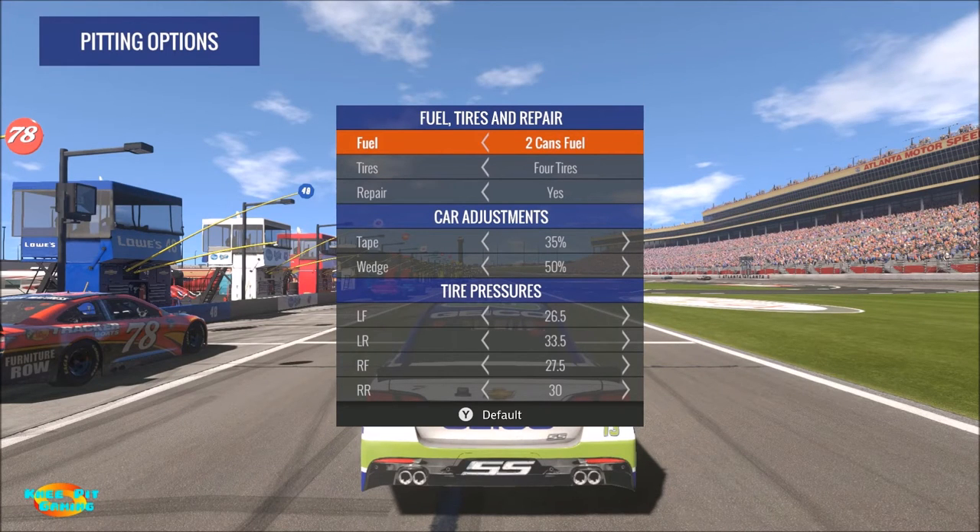Welcome everyone to another NASCAR Heat Evolution video. Today we're going to be looking at what happens on pit road. Pit road in NASCAR Heat Evolution is automated, meaning that once you hit the pit road entry line the computer takes over, drives your car down pit road, gets you into your pit box, and then leaves pit road.